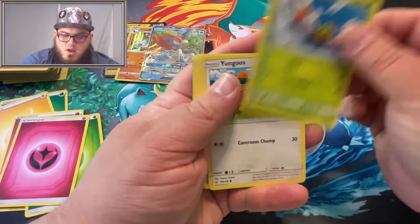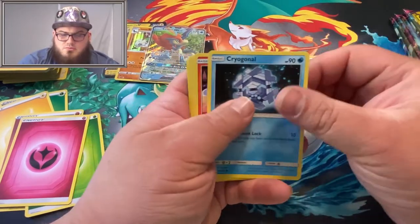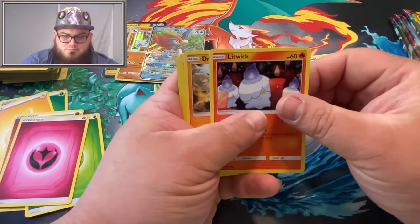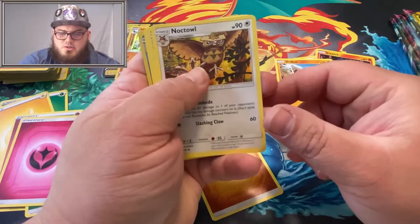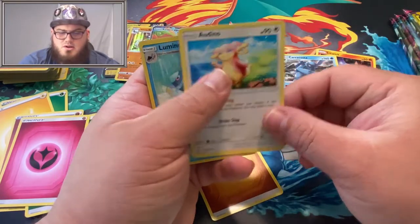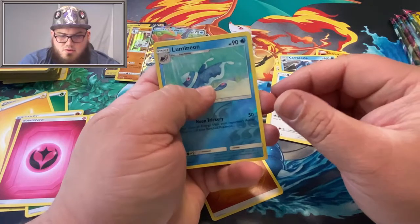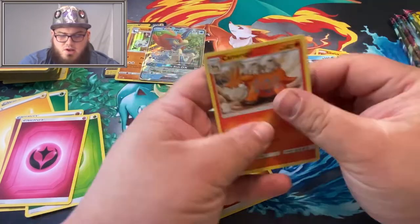Another Unified Minds pack: Yanma, Yungoos, Cryogonal, Litwick, Dwebble, Fighting Energy, Noctowl, Carracosta, Audino. Lumineon is our Reverse, and a Carracosta.